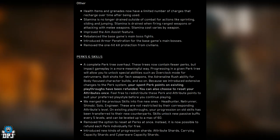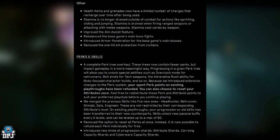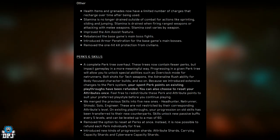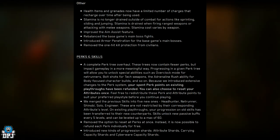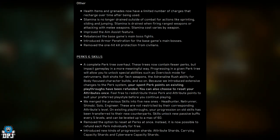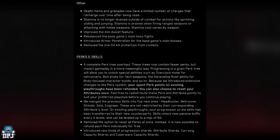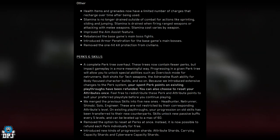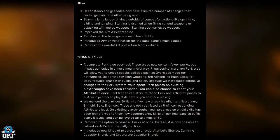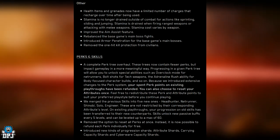Health items and grenades now have a limited number of charges that recharge over time. Stamina is no longer drained outside of combat for actions like sprinting, sliding, and jumping — stamina is now drained when firing ranged weapons or attacking with melee weapons. Aim assist has been improved, base game main boss fights rebalanced, armor penetration introduced for main bosses, and one-hit-kill protection removed from civilians.